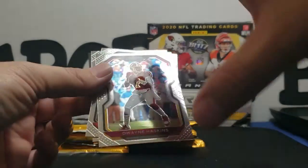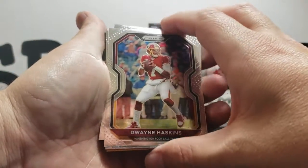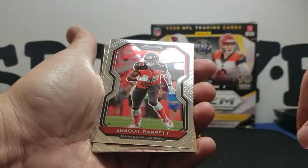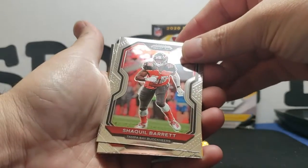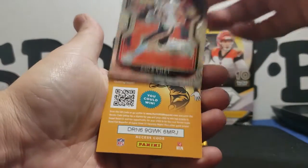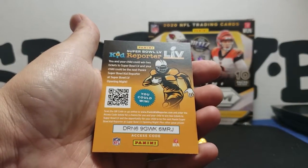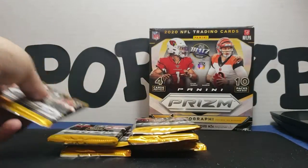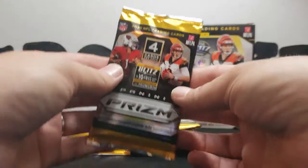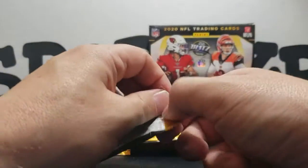Looks like we're gonna be starting off with a Dwayne Haskins base, a Shaquille Barrett base, and our rookie's gonna be a Cole Comet. Not the most desirable rookie but we'll take it. There is a code for you guys if you'd like to use it. This one feels thin too, I have no idea why.